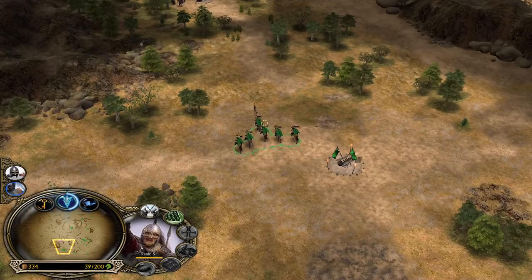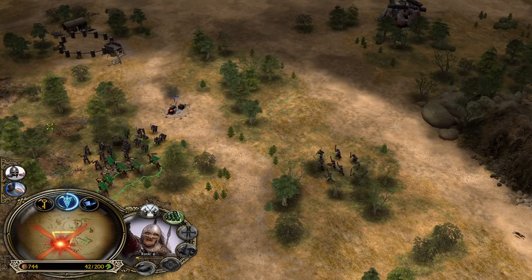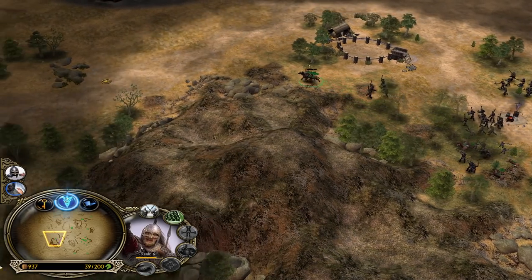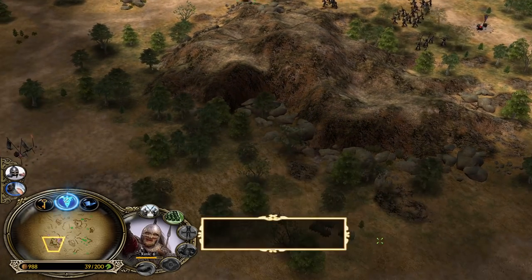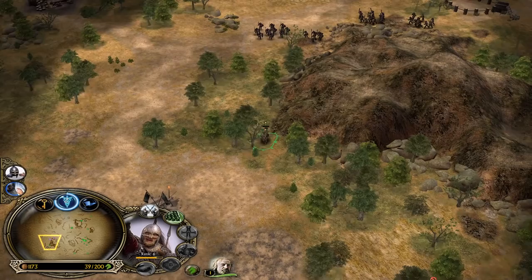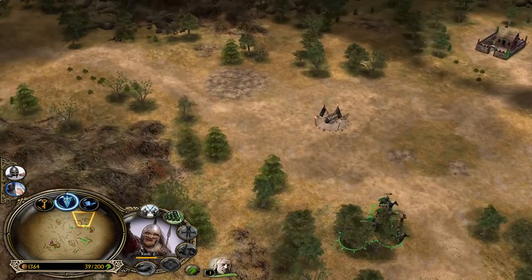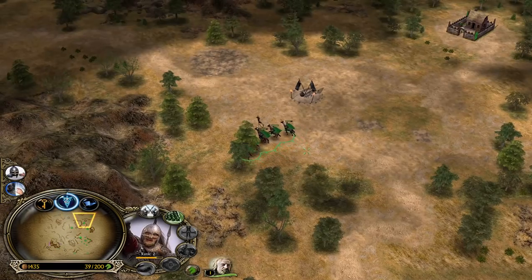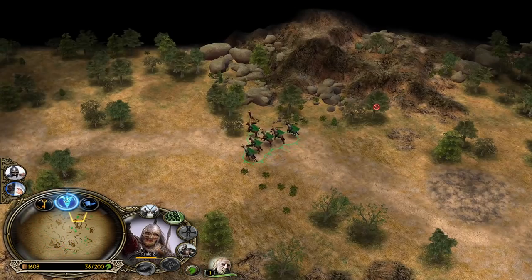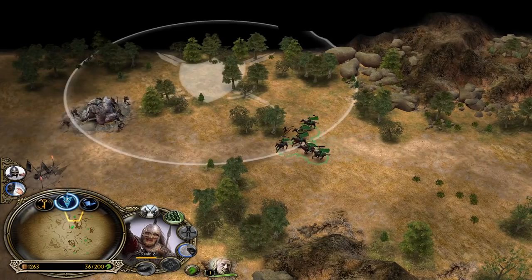We can trample down the crossbowmen but we've got to be careful because there are more coming. Let's try to disengage and reach the base. We're going to try to get Théoden to level 2. Let's group Théoden with the Rohirrim we had. Let's keep moving forward — be careful about these Rohirrim, don't lose them because they are level 6. Highly leveled units are very important in BFME1. We can give them heavy armor now. With guard mode they can automatically kill everything in an area.